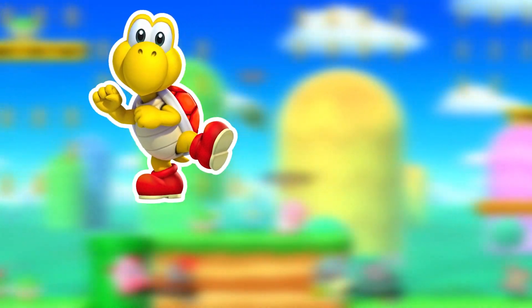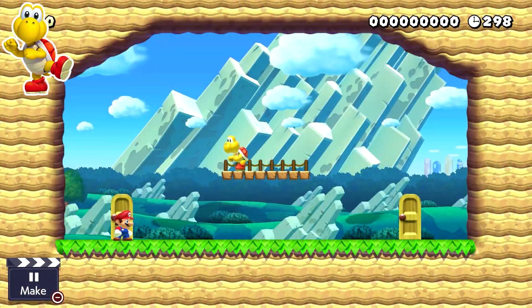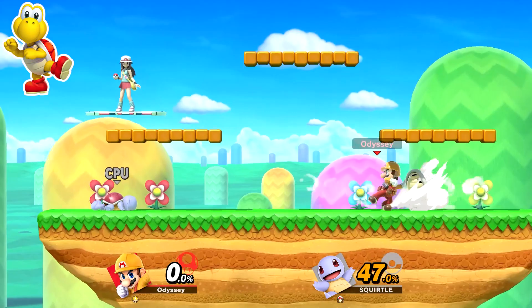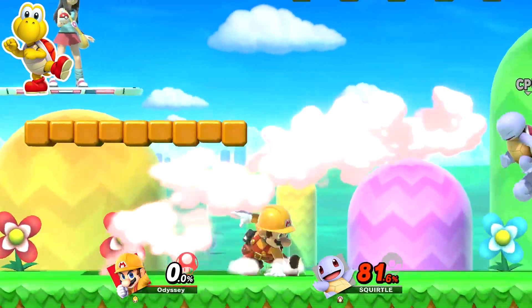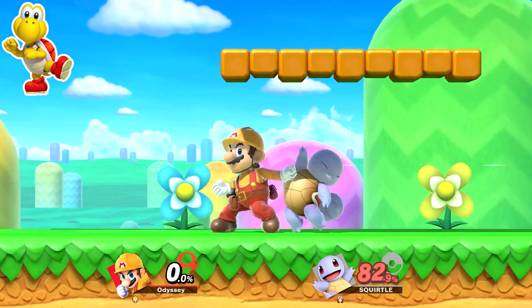While we're on the topic of alternate forms, we have the red Koopa Troopa. The green ones already have a spirit battle, and the only change between the two is that red Koopa Troopas don't walk off edges. So the red Koopa Troopa fight would be against a Squirtle in his red shell alt on Battlefield Golden Plains. Green shells would also be the only item — there sadly aren't any red shell items anymore, but red shells and green shells act the same in Mario Maker. This would be a novice.